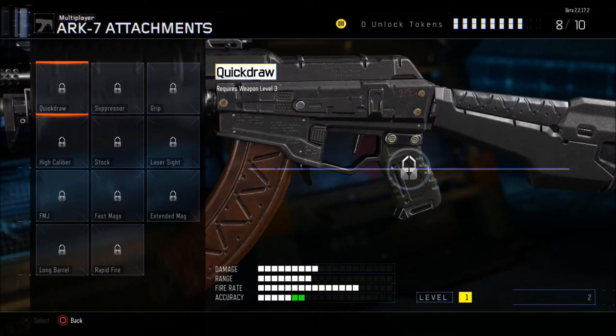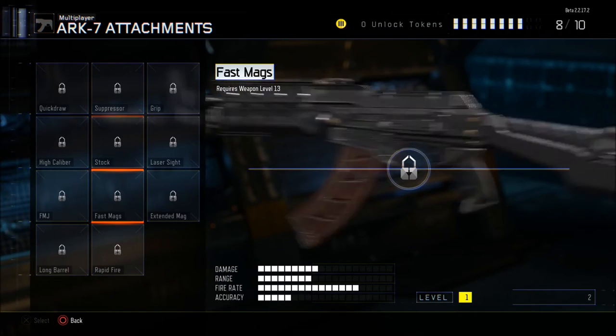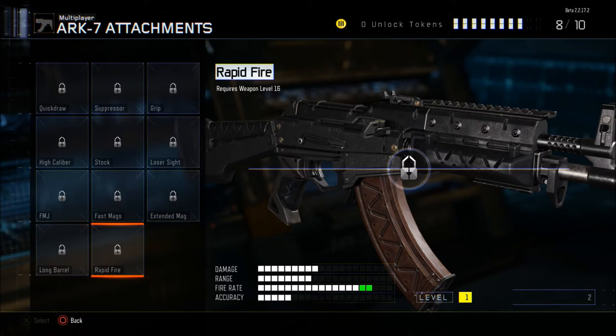From an attachments point of view: Quick Draw, Suppressor, Grip, High Calibre, Stock, Laser Sight, FMJ, Fast Mag, Extended Mag, Long Barrel and Rapid Fire. All of these differ based on the level of the gun, and obviously with each gun you will get different attachments. Each gun goes up to level 16, so that's where you need to get them to be able to unlock all the main attachments for these guns.